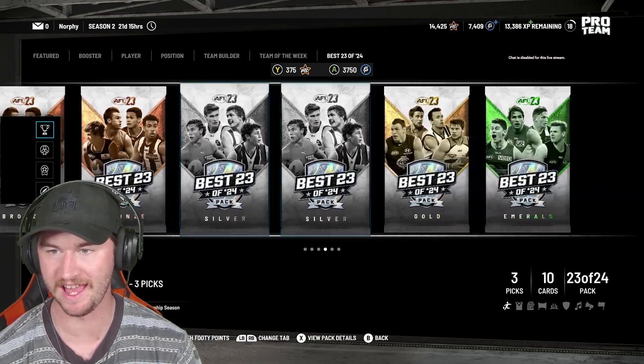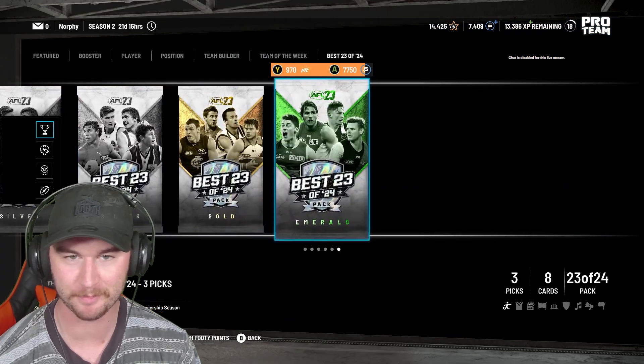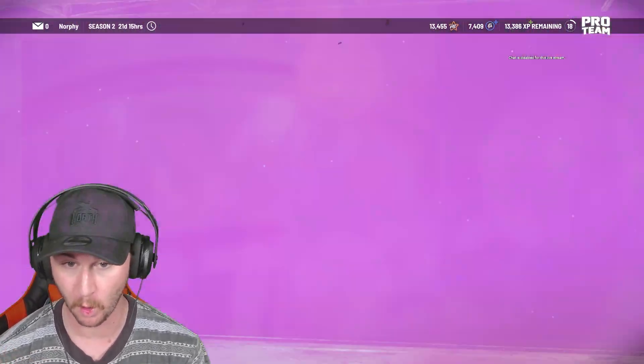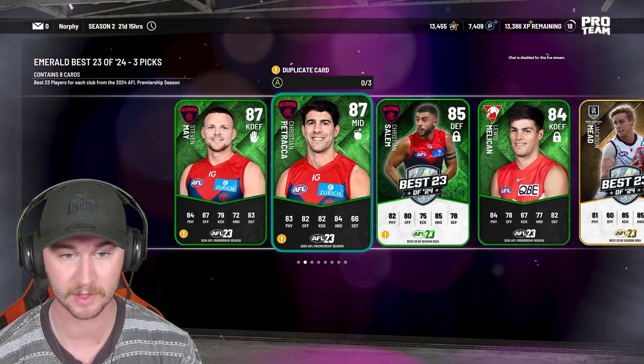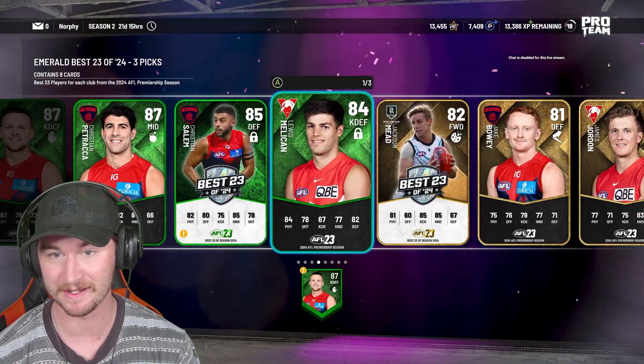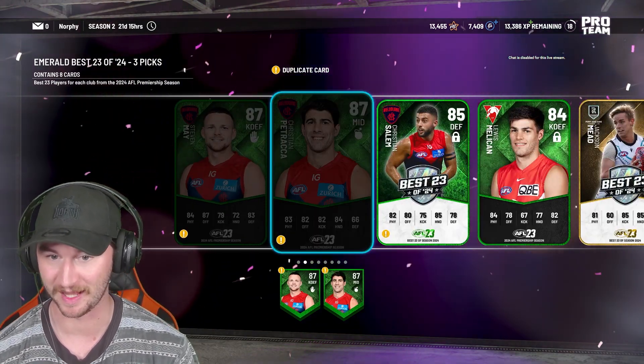Now I've got to open up more. I've got plenty of pro team coins, but I imagine maybe Jesse Hogan has a diamond. I really need a forward diamond — that's one I'm kind of keeping my eye out for. It's going to be tough — it is very much going to be tough to look out for those players.